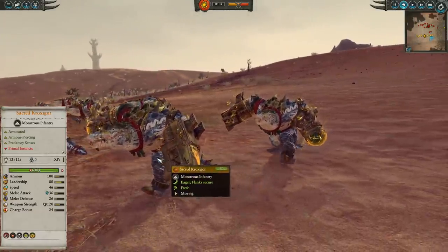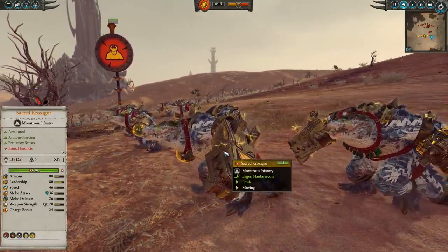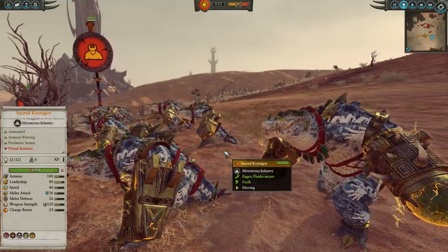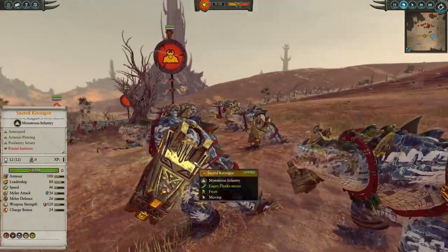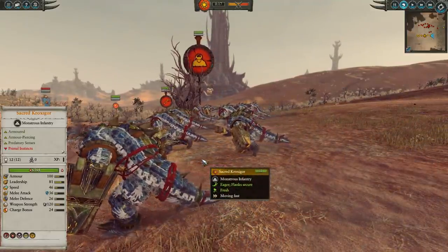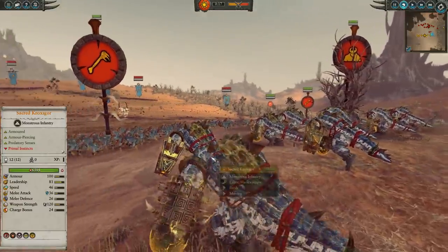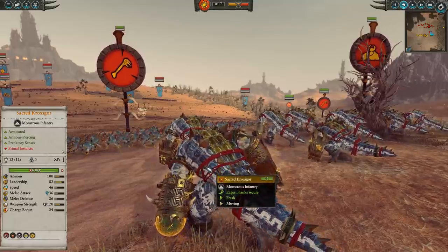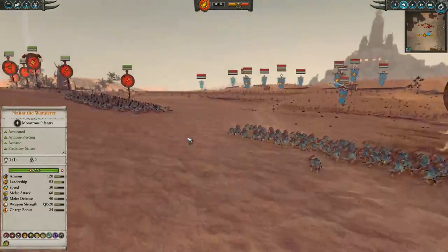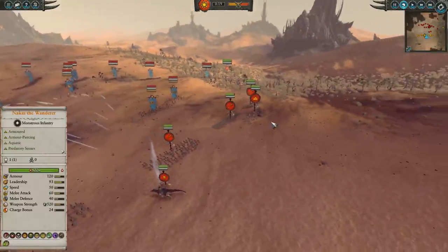These are the new bad boys in town and they are very, very good. They do magic damage, which helps in a multitude of matchups — for example, the Tomb Kings often use Neru's Incantation of Protection to give physical resist, and these guys can circumvent that. Regular Kroxigors are more focused on infantry, but these guys are a more generalist unit. 36 melee attack, 120 weapon strength, and they look like absolute linebackers when they charge. In total, we have two Sacred Kroxigors.